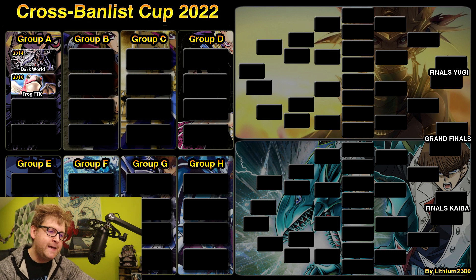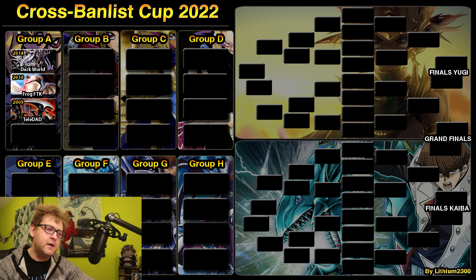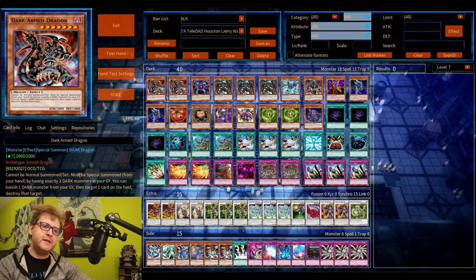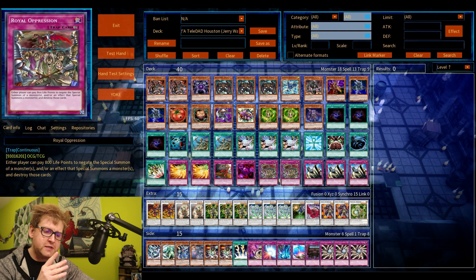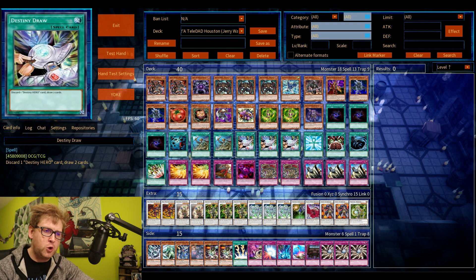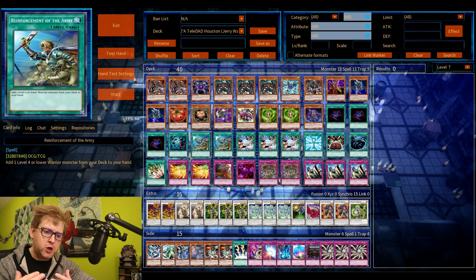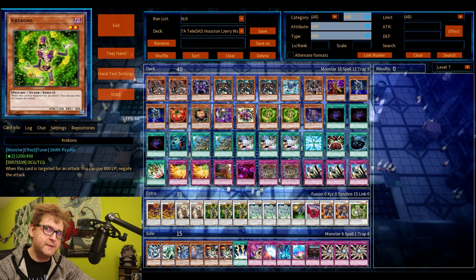You can surprise your opponent by not showing you're playing an FTK deck, so I'm also excited for this one even though it's an FTK — it spices up the tournament. Next up, the third deck is Teledad, returning this year with a deck list from 2009, first place by Jerry Wang — a name that should ring a bell for old school players. This features Royal Oppression, making it an evolved version of the classic 2008 Teledad. One of the few tier zero decks YuGiOh has had.